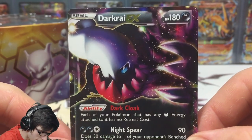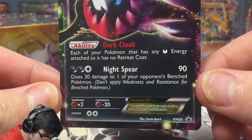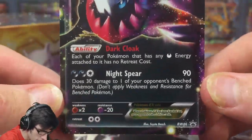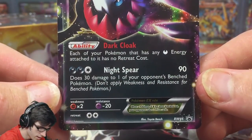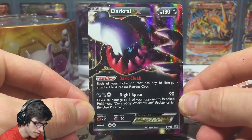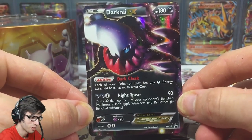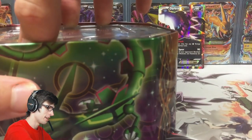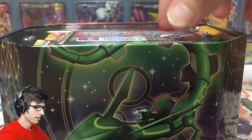Here we've got Darkrai EX with 180 HP, with the ability Dark Cloak and the attack Night Spear. Promo number Black and White 46. That card looks so good. The mascot of the Amity Fam, Amity Empire coming through.